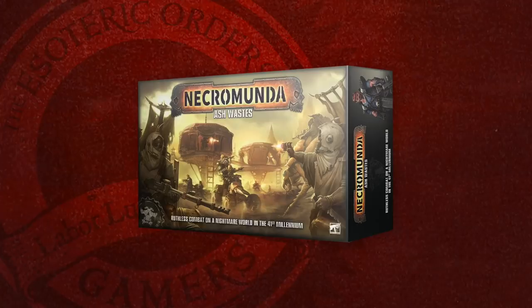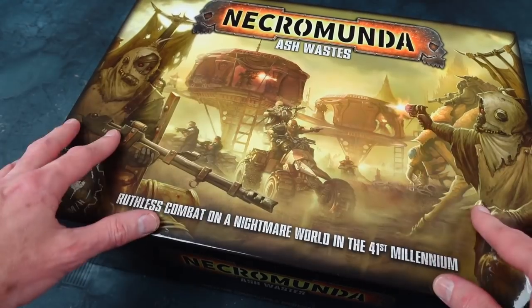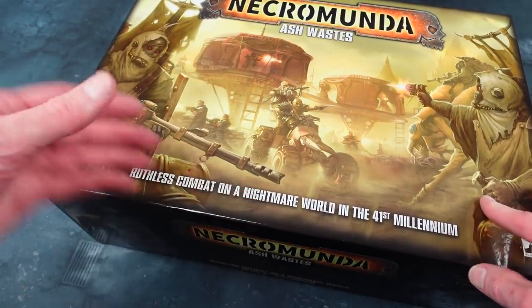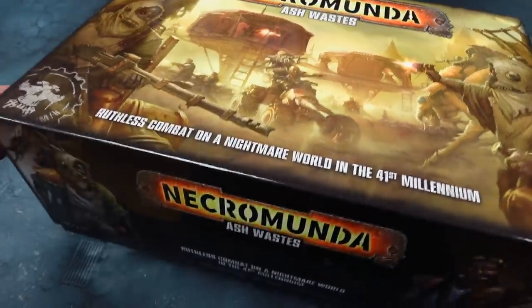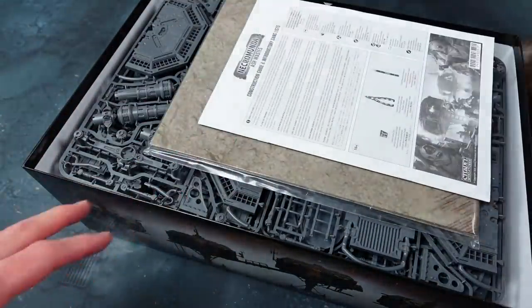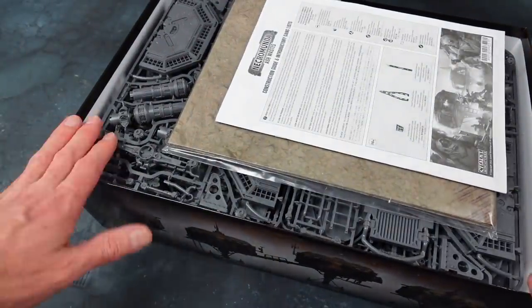Check out this huge box. It's a bit brown and grim on the cover, but we're talking the ash wastes — ruthless combat on a nightmare world in the 41st millennium, it's not a cheery place to be. These boxes, even though they're so huge, are really good for storing all your stuff because they're so big you can even store terrain in there if you want to.